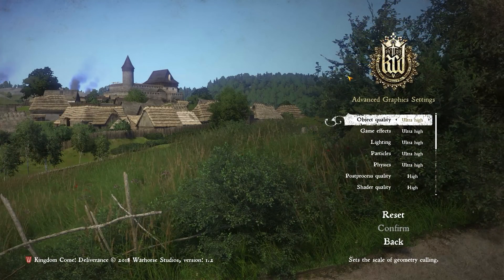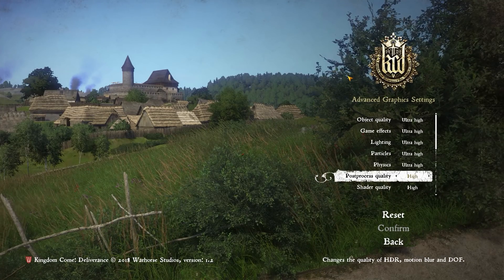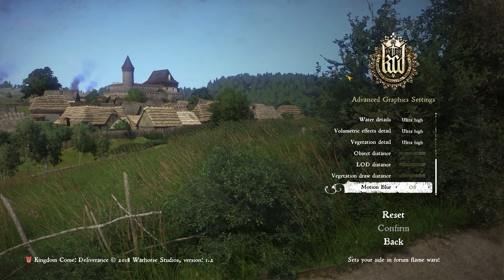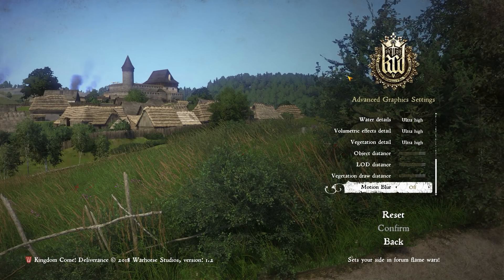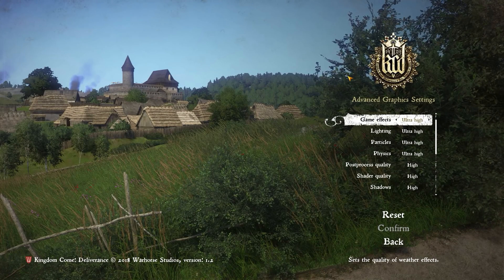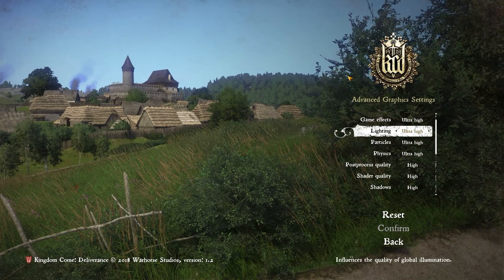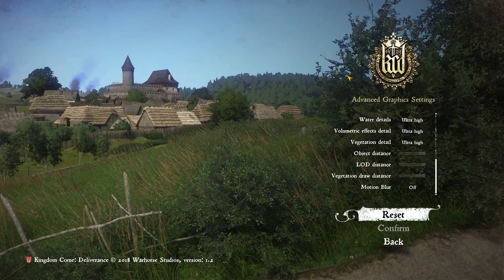As for the options available to tweak, we've got object quality, game effects, lighting, particles, physics, post-processing quality, shader quality, shadows, textures, water detail, volumetric effect detail, vegetation, object distance, LOD distance, and vegetation draw distance, as well as motion blur, which I left off for all my testing. On the GTX 1080 Ti, since that's my enthusiast GPU, I was using the settings you're seeing here with just those three options knocked down to high. On all the other cards, I was testing at high settings across the board, with the exception of motion blur, which I had turned off.